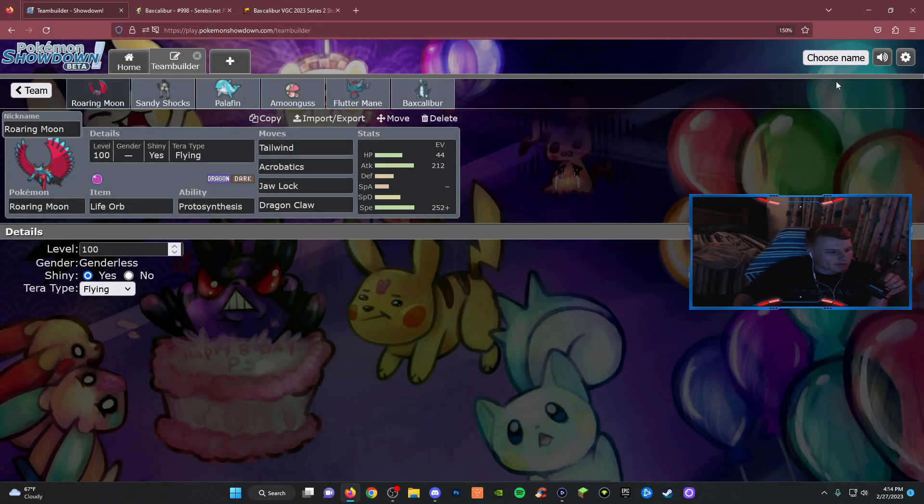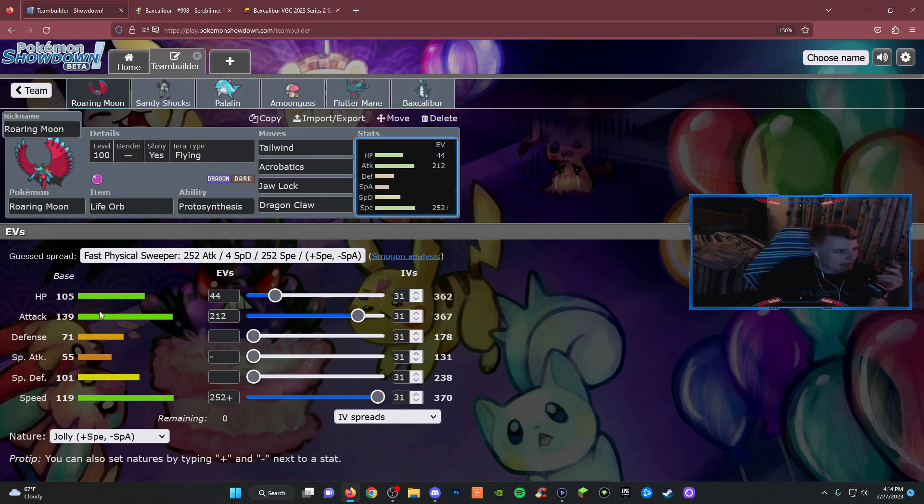What's going on my peeps — we're back here with some more Pokemon ranked battles, and today I'm trying out a new variation for the team I featured in the last video. We're not gonna spend too much time on the introduction. We have the Roaring Moon — same set as last time: Tailwind, Acrobatics, Jaw Lock, Dragon Claw, Flying Tera type. Still makes us weak to ice but we can get around that. The EV spread is Jolly nature — this Roaring Moon is meant to be fast.